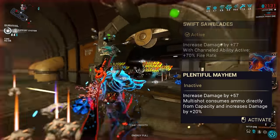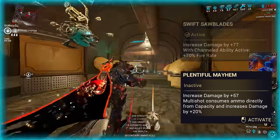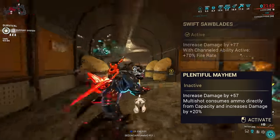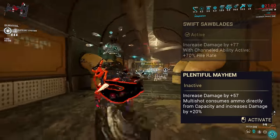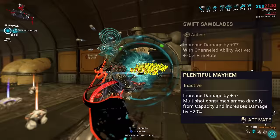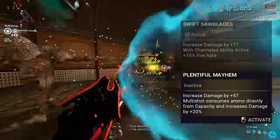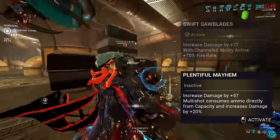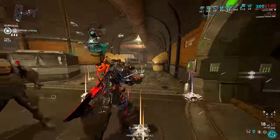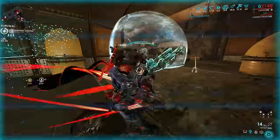As for Plentiful Mayhem, this one offers a smaller plus 57 damage bonus, and then a further plus 20 damage on each Multishot hit. This comes with a trade-off of Multishot consuming ammo from your reserve ammo pool. The 20 damage bonus is unaffected by pure damage like Serration, but is boosted by your elemental and critical modifiers. This perk is absolutely useless and should not be used in its current state whatsoever. I'll go into more detail as to why in the last chapter of this video, but for now, just don't use it.